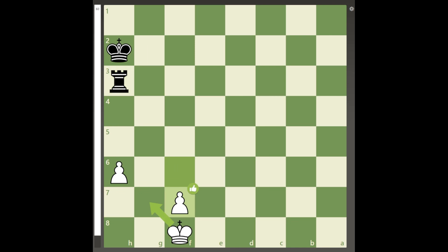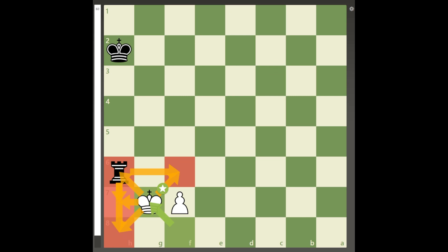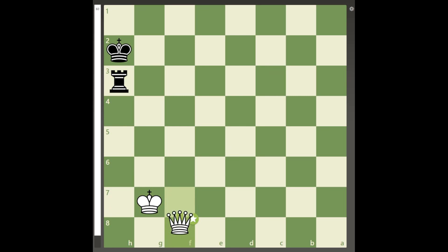White will advance the pawn that isn't under attack while the other is on the 6th rank, and after rook takes h6, the key move king to g7 attacks the rook and takes control of all the squares black's rook can stop the pawn, which will promote on the next move.